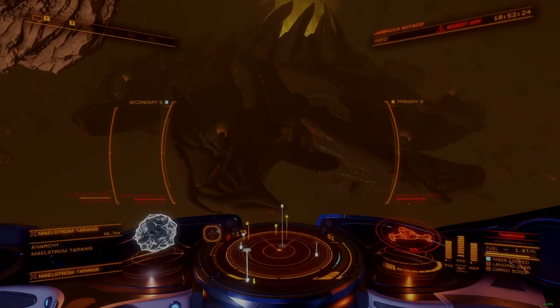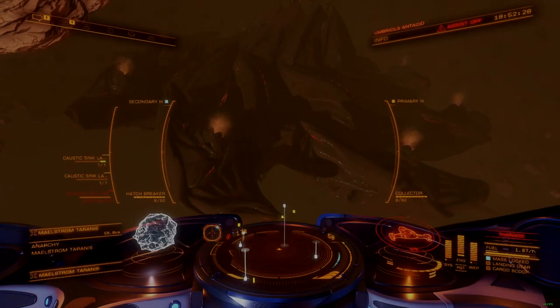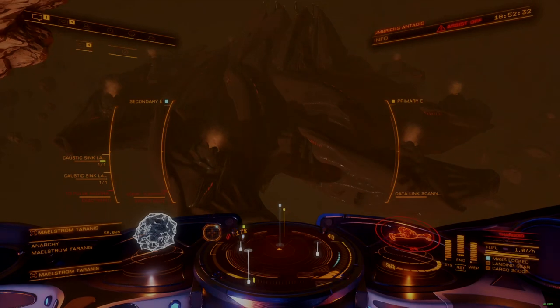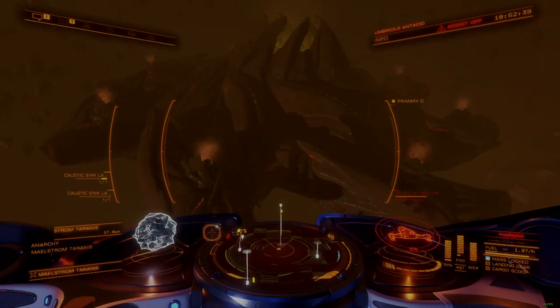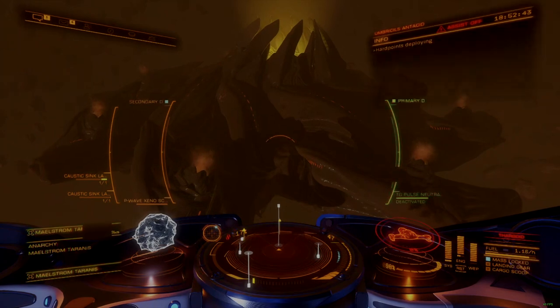Hey there, Commanders. The Pulsewave Xenoscanner is a powerful utility intended to help identify key points of interest on the hull of a Thargoid Titan. This device, which can replace a Xenoscanner on any AX-focused build, offers extremely specialized functionality at the cost of effectiveness when scanning Thargoid ships.